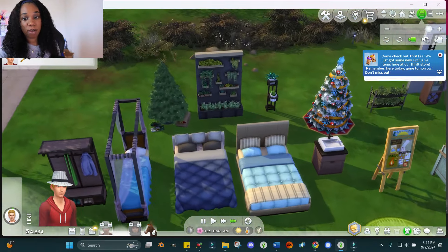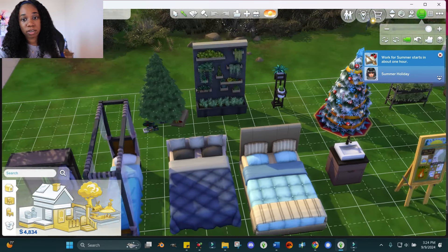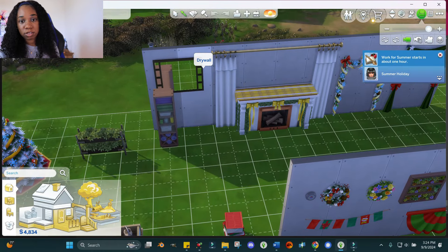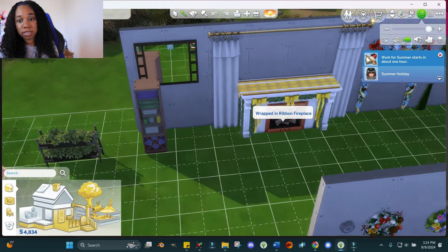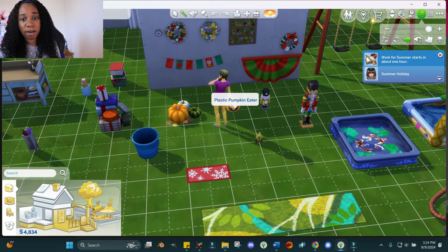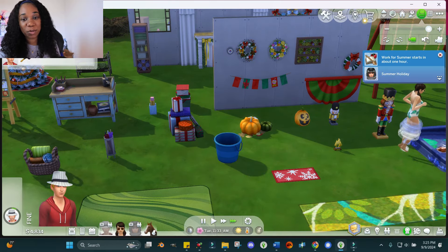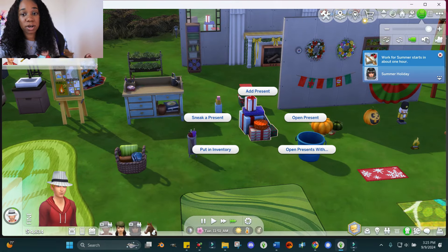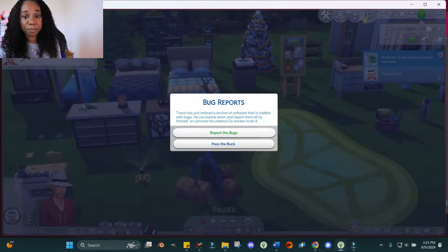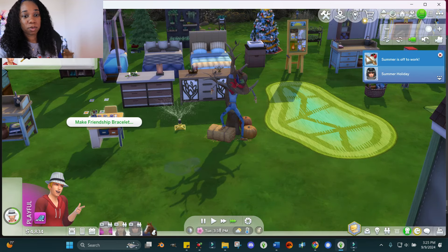Last but not least, let's go over some Build and Buy mode items. In Buy mode, we have Christmas trees, planters, wall decor, cute mirrors, curtains, logs, and fireplaces. Some of my favorite things this pack comes with are the kiddie pools — toddlers look so cute in them, and kids and adults can lounge in them too. There are also pumpkins, wall decorations, nutcrackers, water balloon fights, presents you can sneak and open, new beds, new dressers, a sprinkler system, and a craft table for kids.